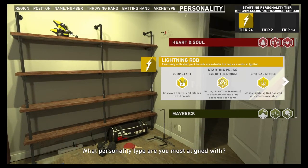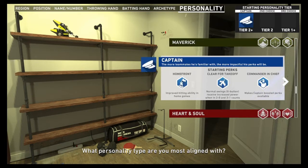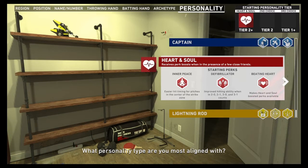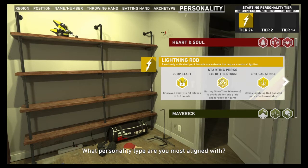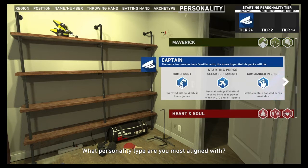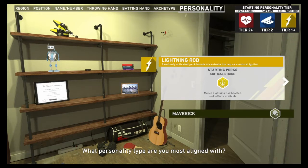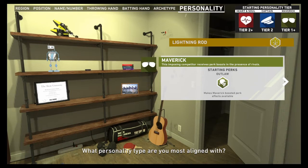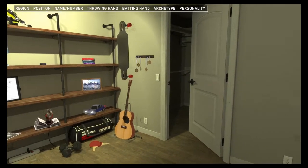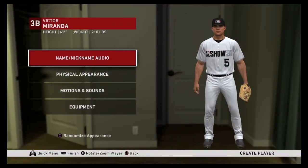After that we go to our personality traits. You get to choose from Lightning Rod, Maverick, Captain, Heart and Soul. You guys can go ahead and read what they have and pause the video. I'm going to go Heart and Soul, then Captain, and then Lightning Rod. So that was the personality — pretty much who you are, where you're from, and the type of player you're going to be.